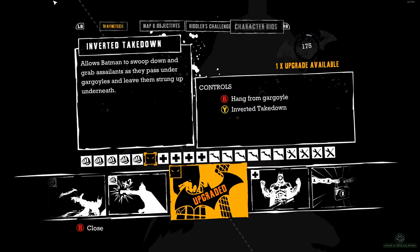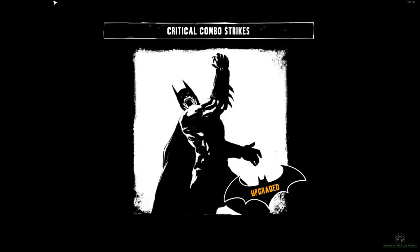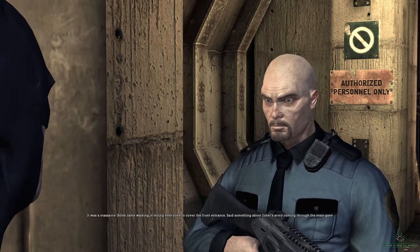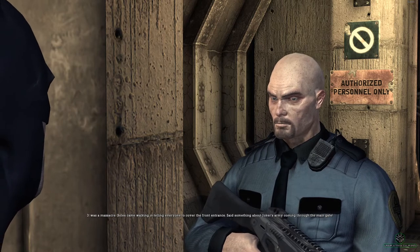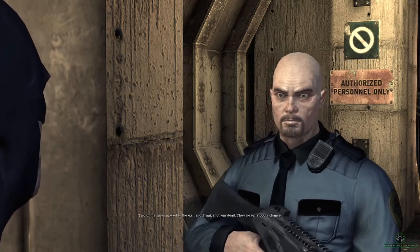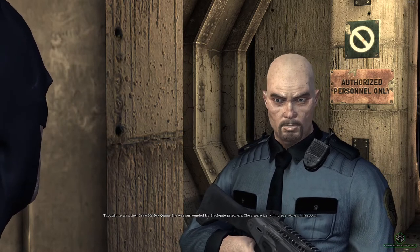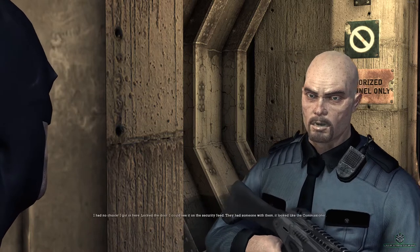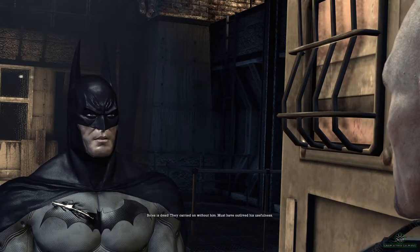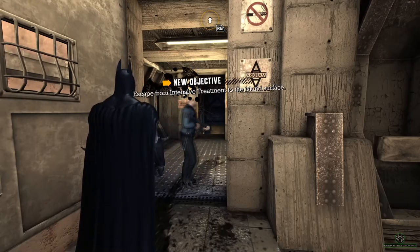We've got a new upgrade — one upgrade available, so we'll go with that combo one this time. It was a massacre. Bowles came walking in telling everyone to cover the front entrance, said something about Joker's army coming through the main gate. Two of my guys moved to the exit and Frank shot them dead — they never stood a chance. Was Bowles alone? Thought he was. Then I saw Harley Quinn, surrounded by Black Gate prisoners, just killing everyone in the room. I had no choice — I got in here, locked the door. They had someone with them — it looked like the commissioner. Bowles is dead; they carried on without him, must have outlived his usefulness. He was scum.